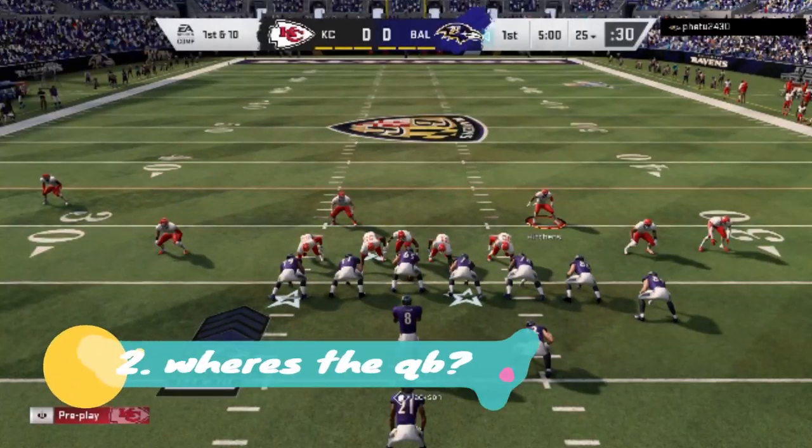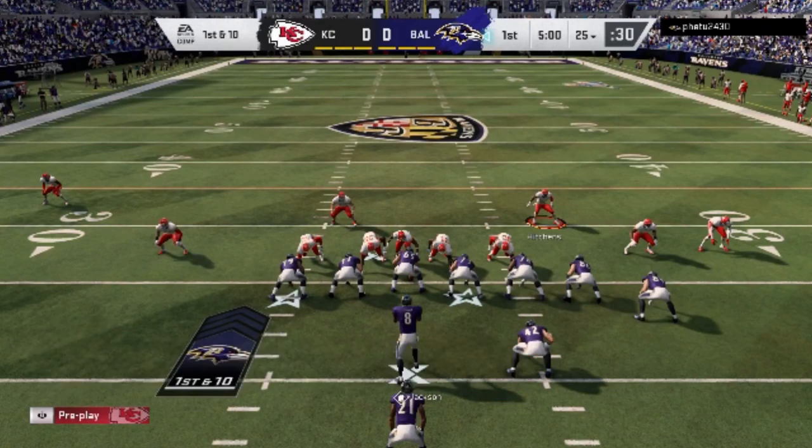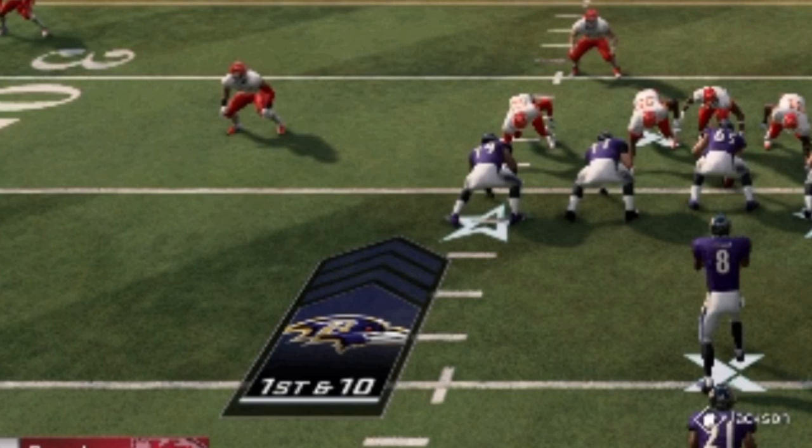Number two means the exact opposite — where's the quarterback on the field? When the quarterback's under center, people are more likely to run, and the further back they are from center, the more likely they are to pass. The reasoning is simple: the further you are from center, the fewer running options you have. On this particular play, he has fewer options than a normal under-center run formation.